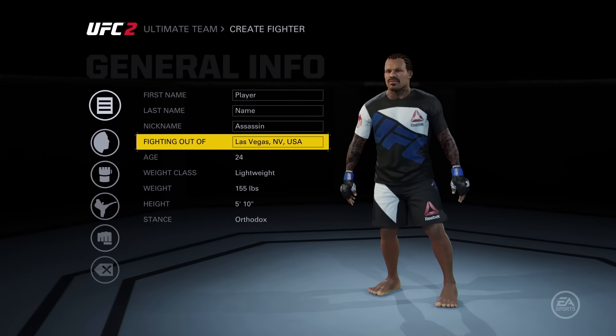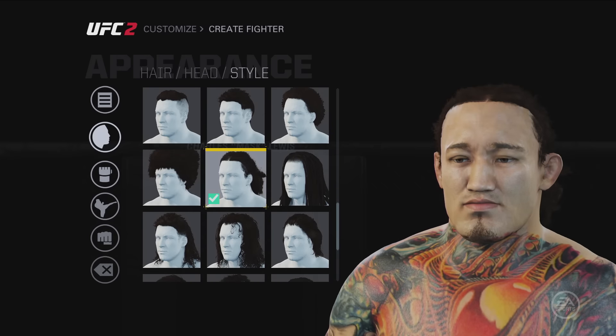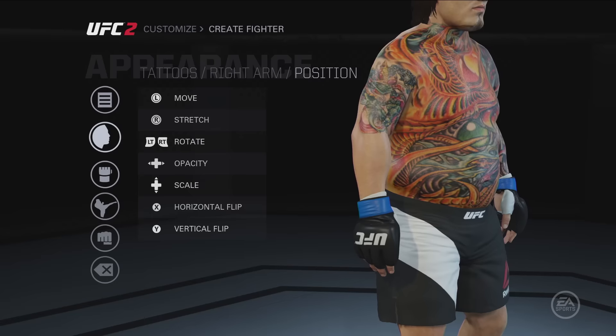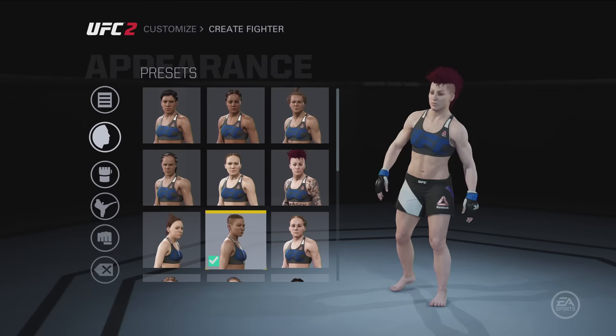Since Ultimate Team is all about customization, each one of your fighters can be personalized using the powerful Create Fighter tool. Packed with facial sculpting, tattoos, authentic gear and much more, UFC 2's deep customization options will keep your team unique.